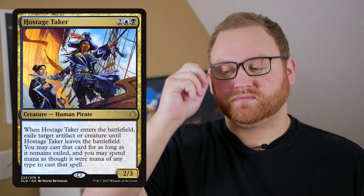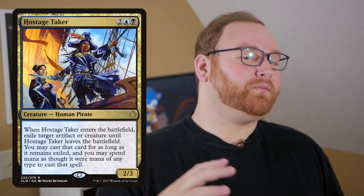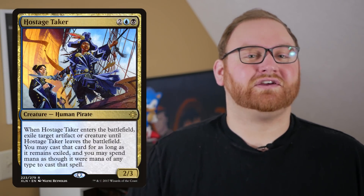The last two sideboard cards are 2 additional Hostage Takers, bumping us to 4 in game 2 against Arclight Phoenix, Boros Aggro, or Mono White Weenie. We want to outpace their board state — Hostage Taker helps by taking their best creature like Ajani's Pride Mate, Lyra Dawnbringer, or Benelish Marshal, then recasting it on our side. It's essentially a removal spell that creates a creature, weakening their board while strengthening ours.